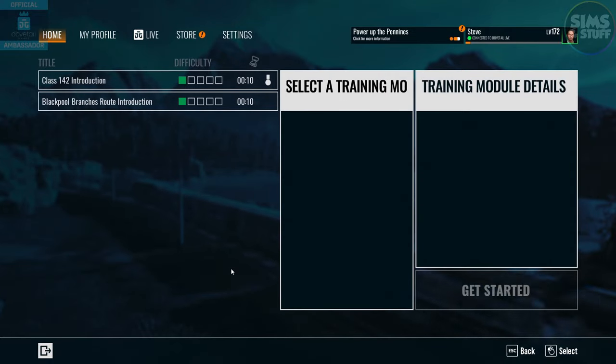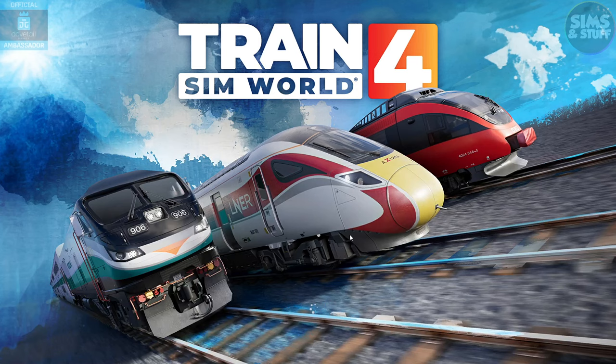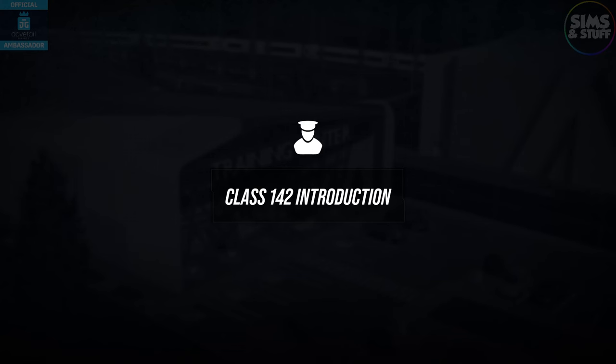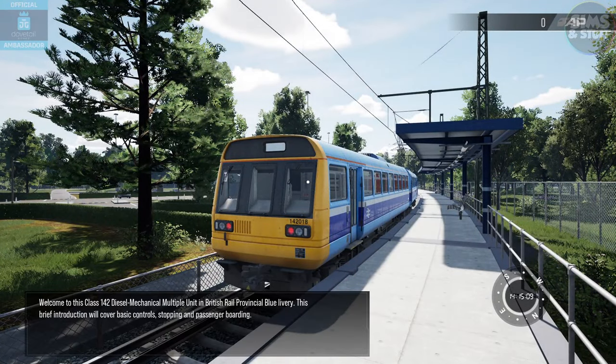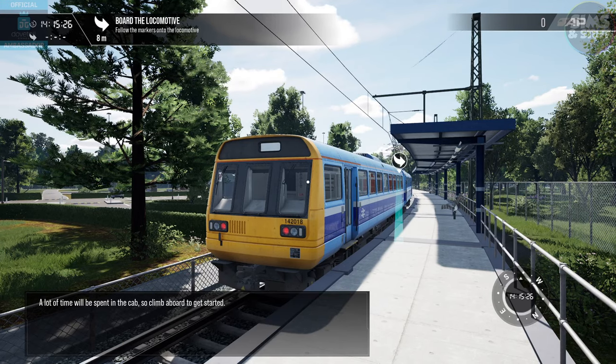We'll jump straight in and do the training on the train — the Class 142 introduction. I've been really looking forward to this; I've loved the version of the Pacer in Train Sim Classic for a while. This will be my genuine first reaction. Welcome to the Class 142 diesel mechanical multiple unit in British Rail Provincial blue livery. This brief introduction will cover basic controls, stopping, and passenger boarding. A lot of time will be spent in the cab, so climb aboard to get started.